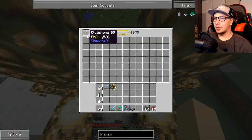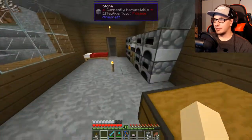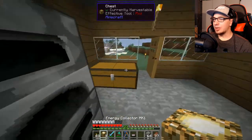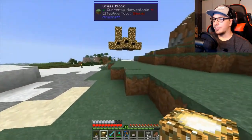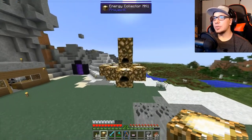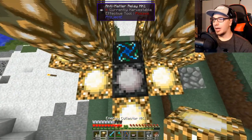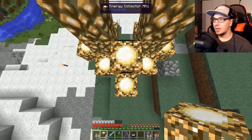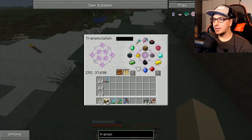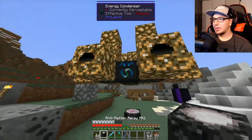I now have Glowstone, like the actual block, being made — because those are the ones, just the dust. I can just make huge stacks but I don't need that. I can just do the blocks and make the same EMC. I did make another one of these just because, why not? So I need to put this here.